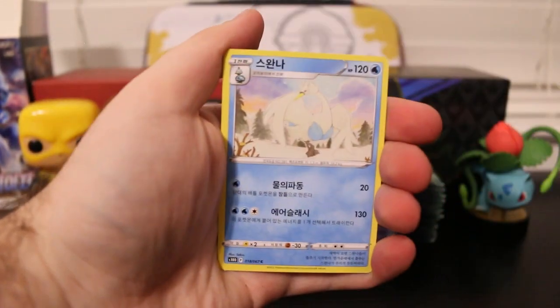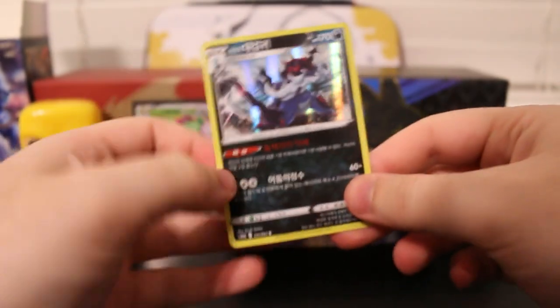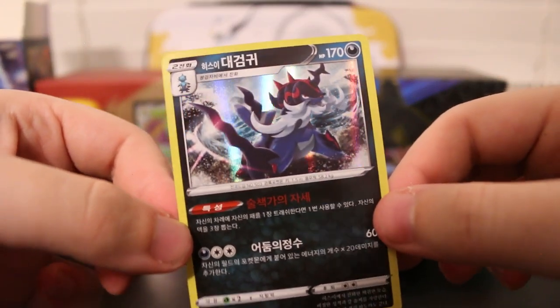We got Spinarak, Minfu, Swanna, a Trainer of some sort, and a Hisuian Samurott Holo. Look at that — the artwork on that is super nice. Super cool card.